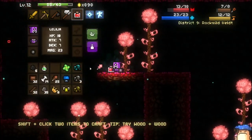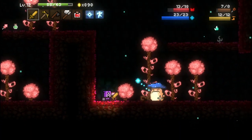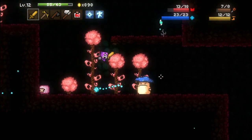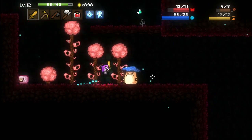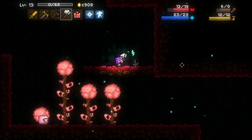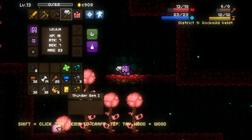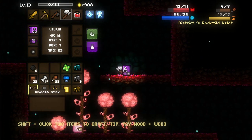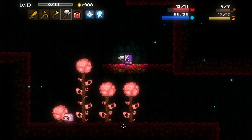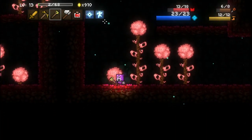People might be yelling at me for dropping poison, but as far as I know at the current time of recording, I know no use for it. Thunder bug! We can combine two thunder bugs to make a thunder gem, and combine a stick with a thunder gem to make a lightning staff.